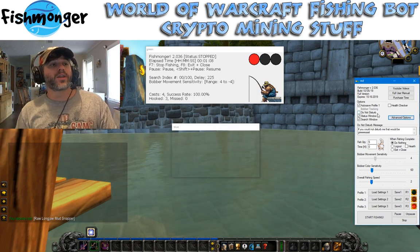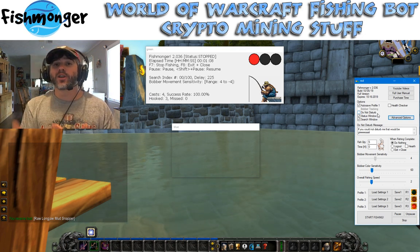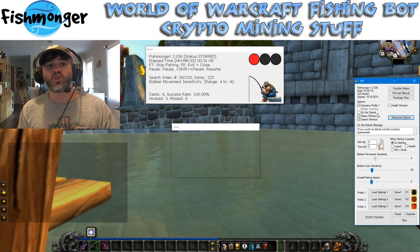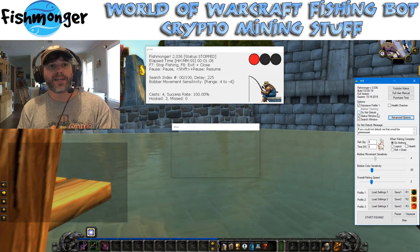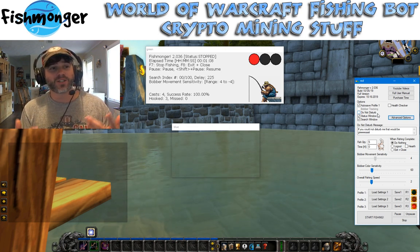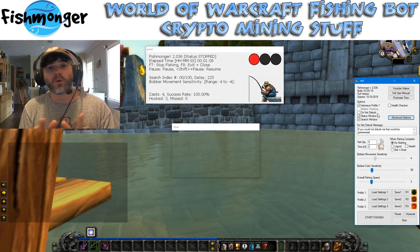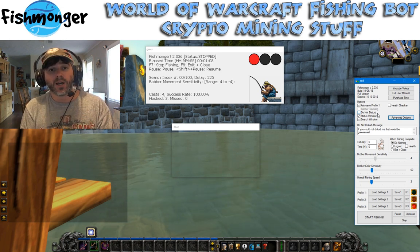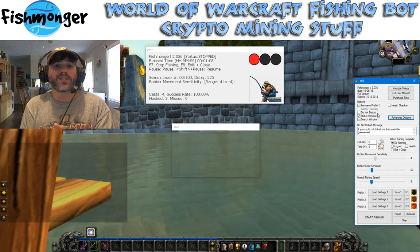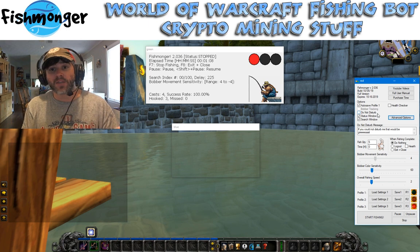So that's pretty much it — those are the new things added for version 2.036. I do want to continue adding more things to Fishmonger that make it more variable or that completely mimic what a human would do. I'm certainly not an AI programmer or anything like that, but I just think about what would make sense and try to implement it. I'm always open for suggestions, so if you've got any ideas, send me an email at wowfishmonger@yahoo.com or make a comment in the video. Let me know what you want to see done next — I have no problem adding any beneficial features I'm capable of adding.